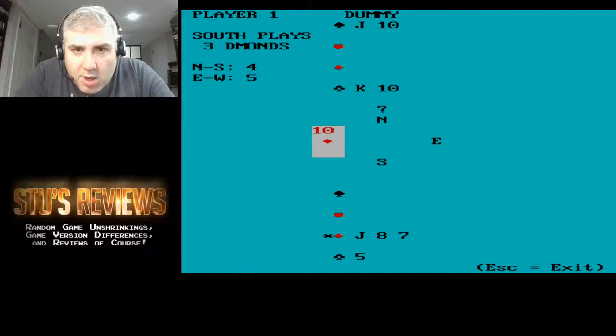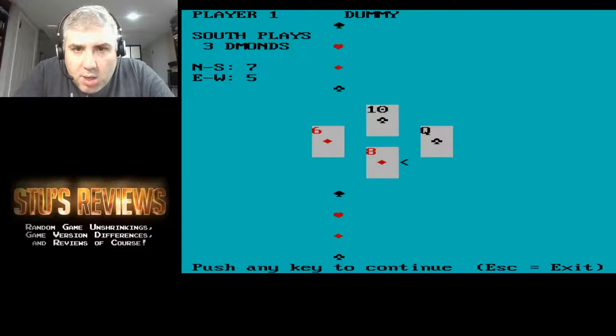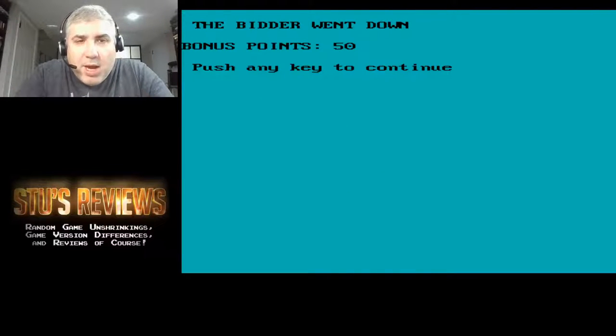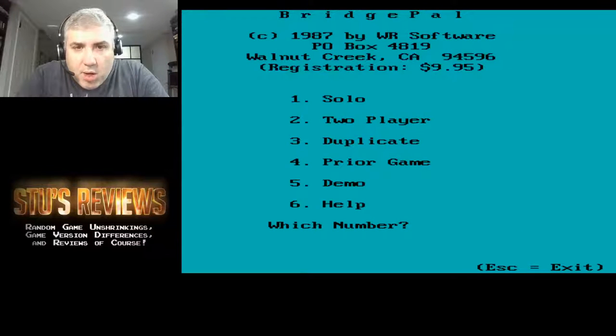I'm getting killed. I lost three tricks. I lost another one. I don't even know what I'm doing — basically I suck at bridge. Obviously the computer is kicking my butt, which is probably how it should be. The bidder went down — I didn't get my contract. The PC got 50 points. Do I wish to continue? No. I don't want to save the score either. Let's just exit.